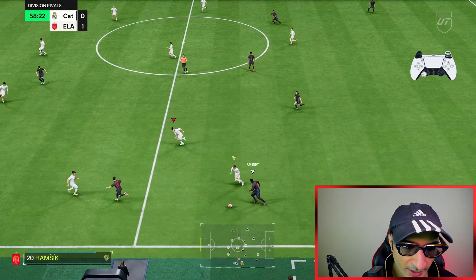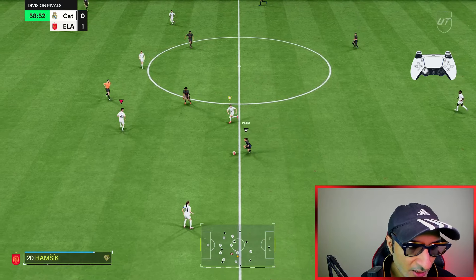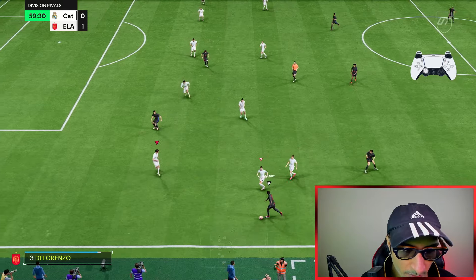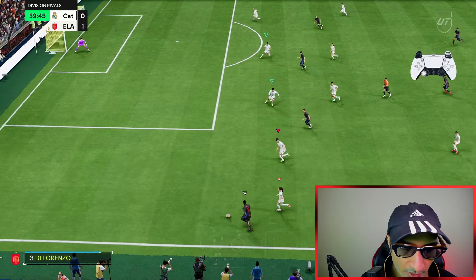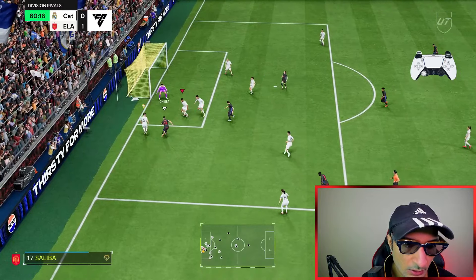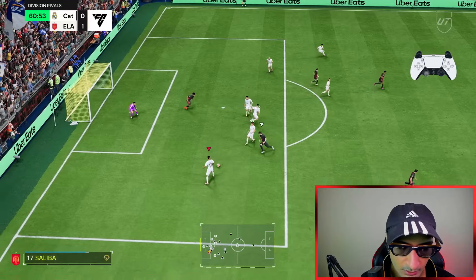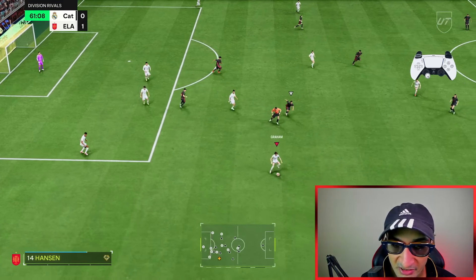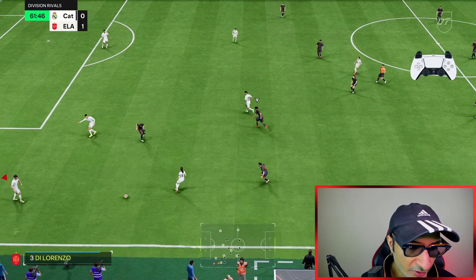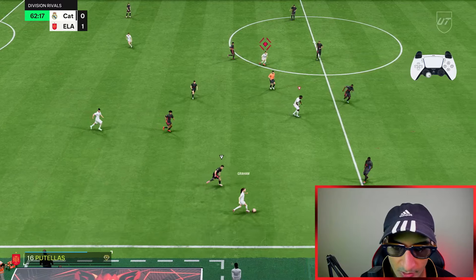No silly mistakes and I should be good. Mark his run, apply pressure — Son is inside, mark Son. Good defending. You saw how I stayed disciplined — I marked all his runs and all his passing options. Now here I'm in a tricky situation; I'll do a player lock, keep it simple. Player lock again.